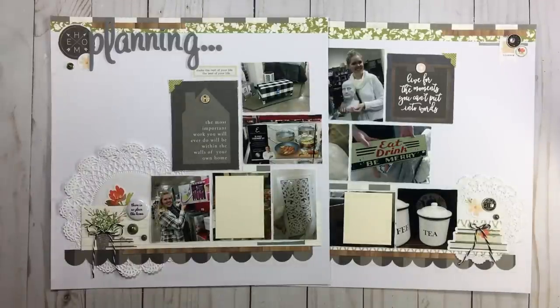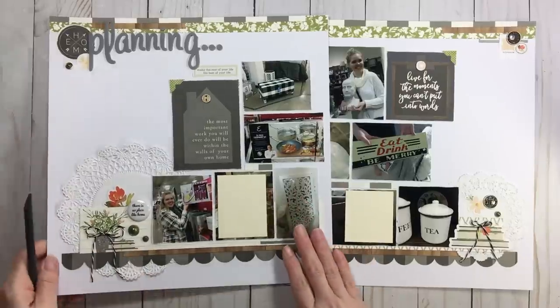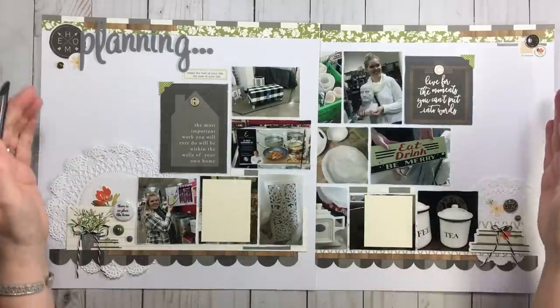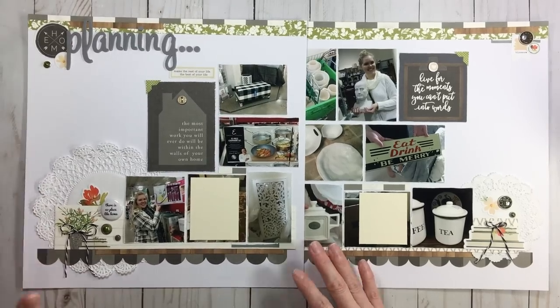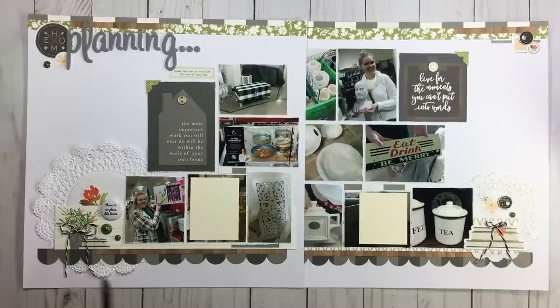Let's talk about embellishment clusters. Laura had three on her layout; I skipped one and ended up with four clusters positioned on the outside frame of my two-page layout. My emphasis was on my photos — I had 12 and I wanted to use them all, so I put my clusters on the perimeter to frame the photos rather than compete with them.